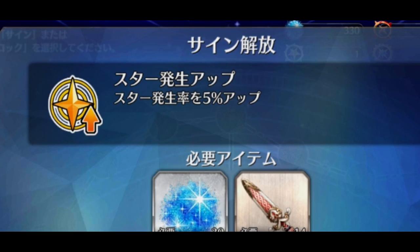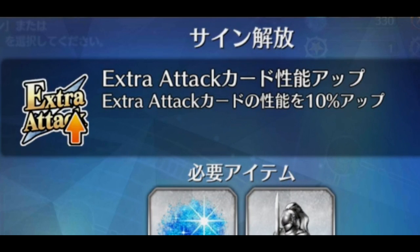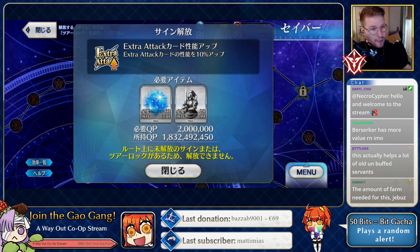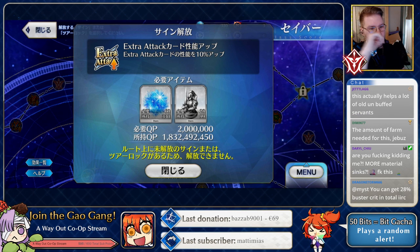For instance, there's 5% star generation — that's actually not bad. There's also an Extra Attack node: 10% Extra Attack effectiveness. This isn't just damage, by the way — it's effectiveness, so it increases your NP gains as well basically. It acts like a pen for characters, increasing your gains too.